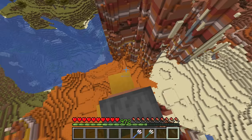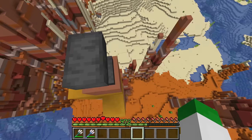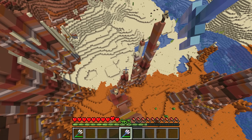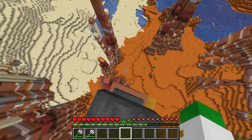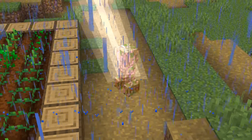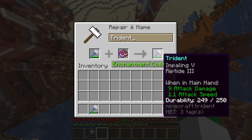Loyalty fundamentally changes how the trident works. Normally you throw it and it sits in the ground, but with Loyalty, once it hits the ground or its target, it flies back to your inventory — giving you a boomerang-like returning weapon. Next is the Channeling enchantment: if it's thundering and you throw your trident at a mob, a lightning bolt is summoned. Interestingly, you can summon lightning anywhere in the overworld during thunder. The final exclusive enchantment is Riptide, which does not work with Loyalty or Channeling.